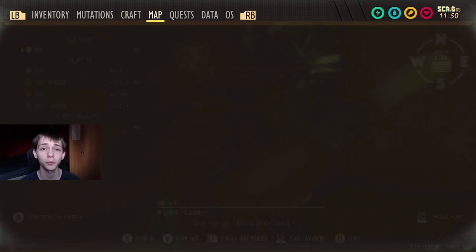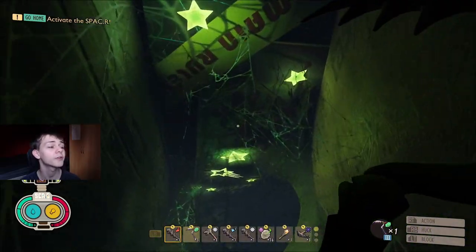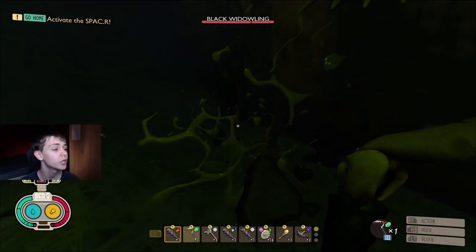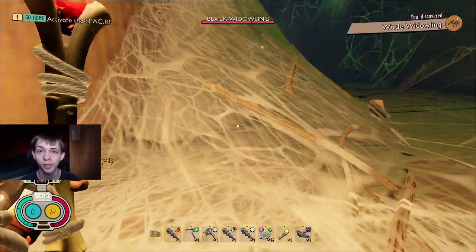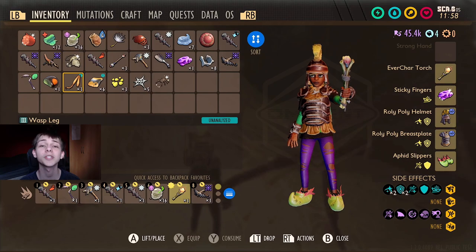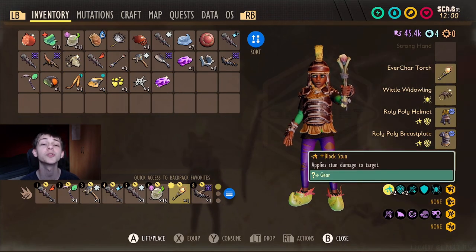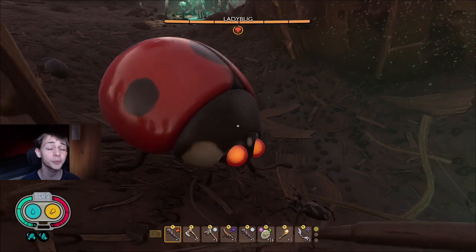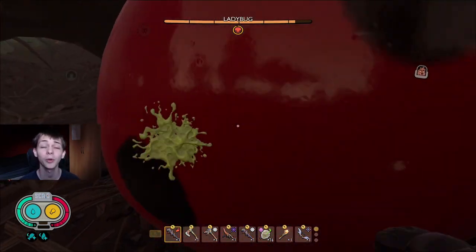To get the fifth and final trinket, come into the composter yet again and head to the far west. There is a Black Widow in this far west corner. If you break the web sack to the right of the Widow, it's going to drop a trinket every single time called the Whittle Widowling. When you have this one equipped, it works exactly like Mom Jeans except instead of summoning Spidelings, it now summons Widowlings. You can probably combine these two trinkets together plus Mansteria Stranger - you can basically run a summoner build in Grounded now, which is pretty cool.